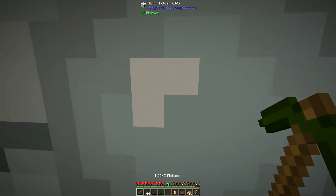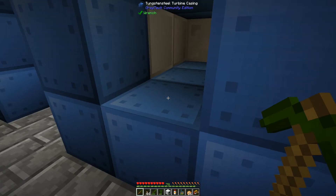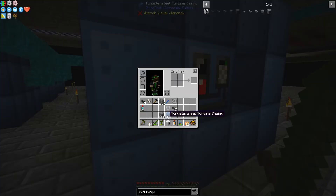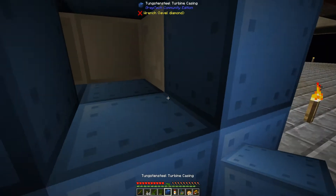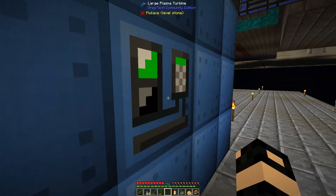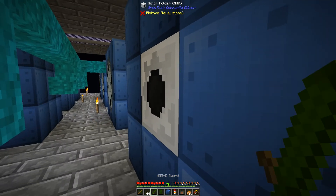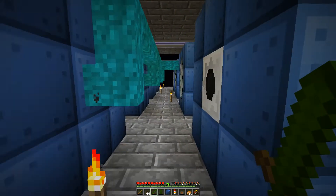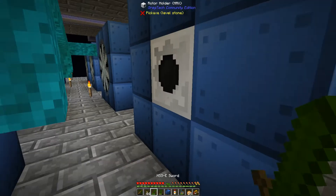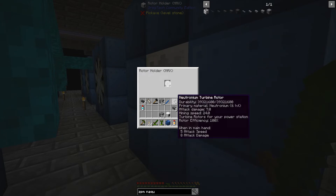So that's good to know, but I turned this off so I could break that. I got the max rotor holder. Let that form — hopefully this doesn't kill me. Actually it will since it's running. There we go — and there is my Neutronium turbine rotor.